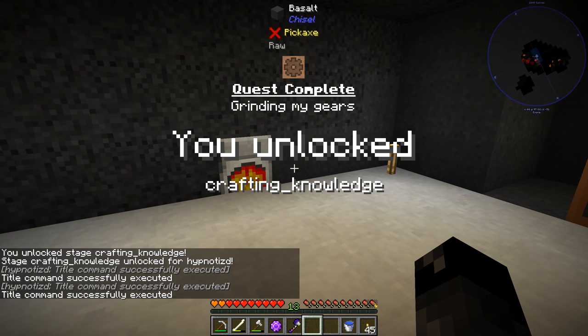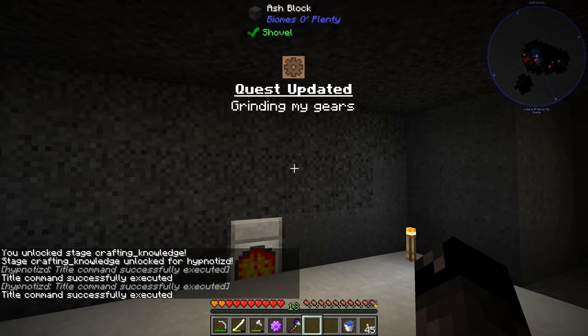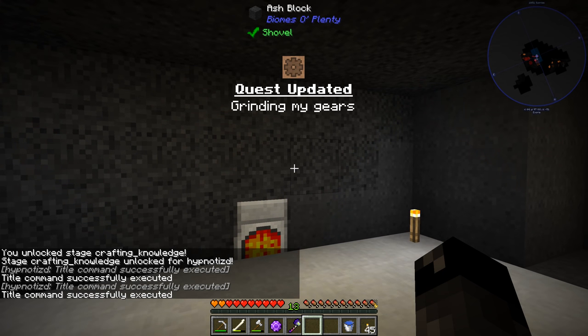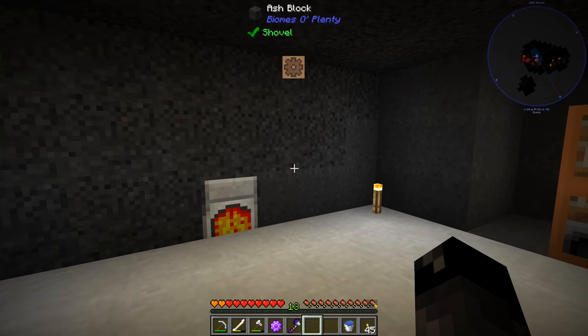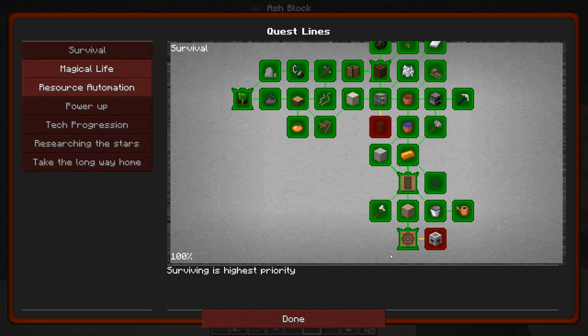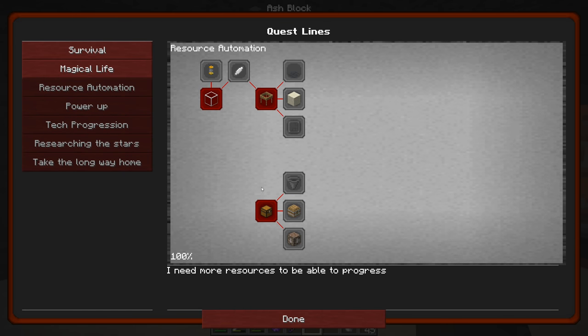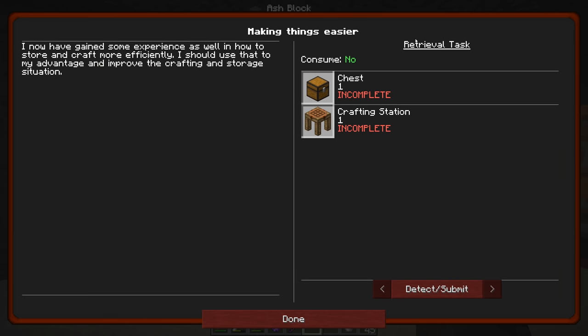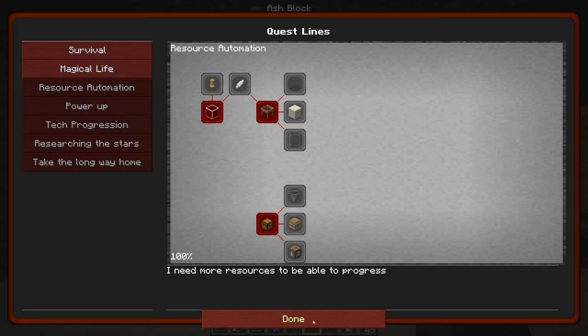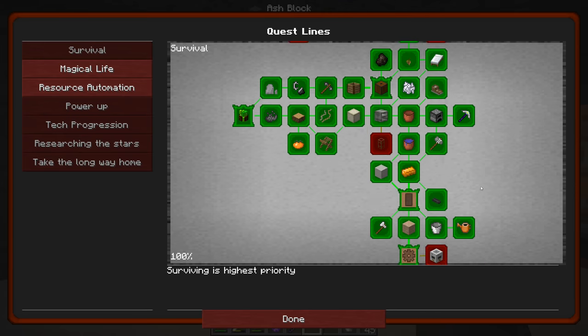Quest complete! You unlocked crafting knowledge. Quest updating — grinding my gears. So this is all done. Resource automation — I think this just unlocked, I don't think this was here before. Retrieval tasks for chests and a crafting station — if we can have like a regular crafting table going forward that's going to be very very good. So pump it up — that's our next one. It says gears allow me to now automate better. I should be able to retrieve liquids such as water and lava with this pump I'm about to make. It needs power but I don't have that yet, but four wooden engines should suffice for my needs right now.